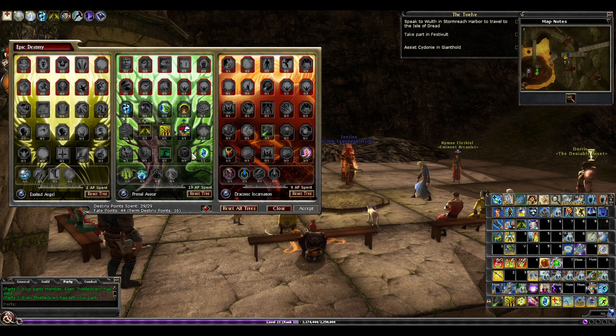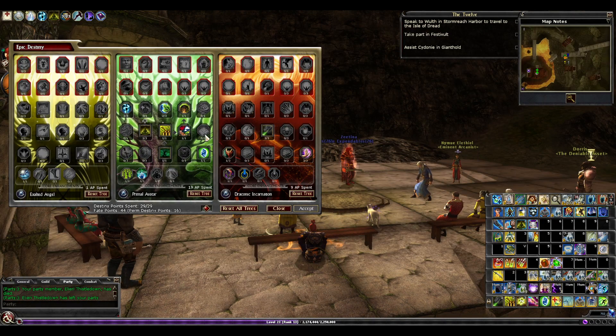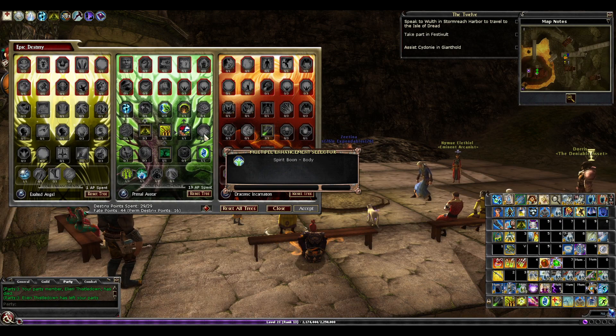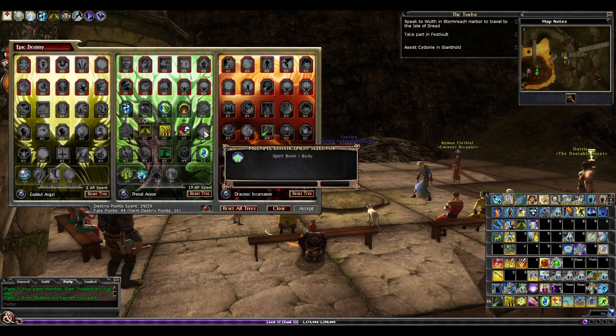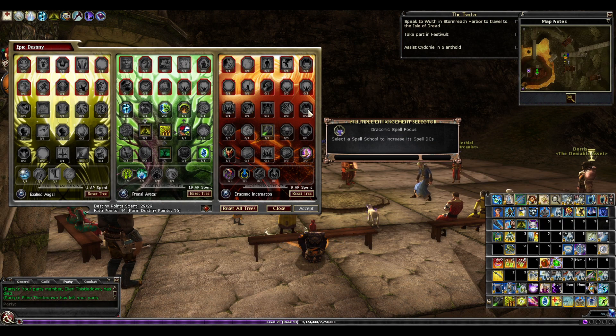With the coming enhancement points, I'm going to be taking the last of the transmutation — I can put a couple of intelligence in there for a full DC on everything — and then we're going to be going after the conjuration DC. I think that's a good plan.